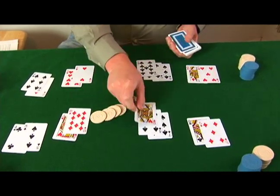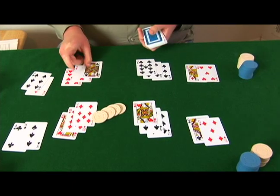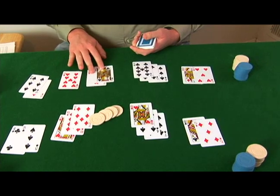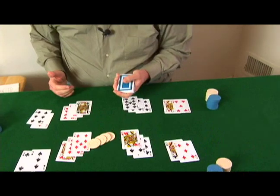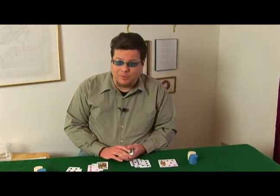Now let's look at fifth street. A nine comes off, a queen, a seven, and a jack. So a pair of jacks does the betting. For the sake of this experiment, everybody checked, and we'll discuss the rest of the hand in the next segment.